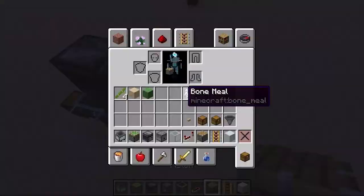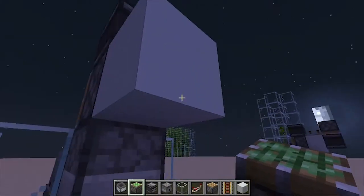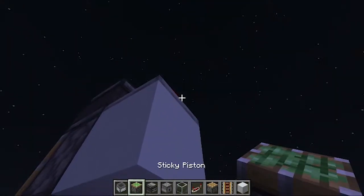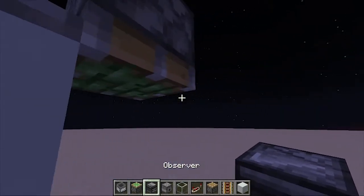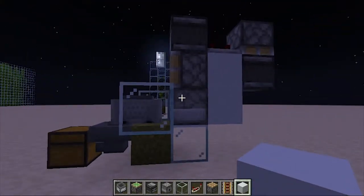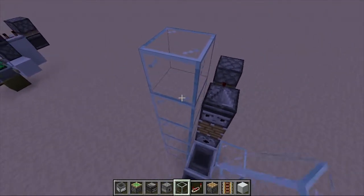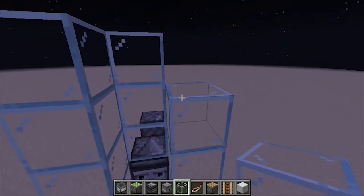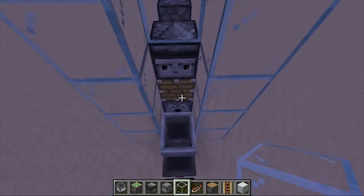Get yourself an observer and place a block there. Now get your repeater — you can put it on three ticks or four ticks, it depends on you, you can test it yourself. Now get a sticky piston going down, then get another observer facing in this direction and place a block behind the dispenser. Now you can cover your farm with some glass blocks — get it super high because sometimes the bamboo grows really tall.